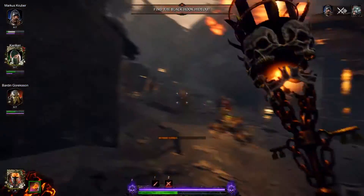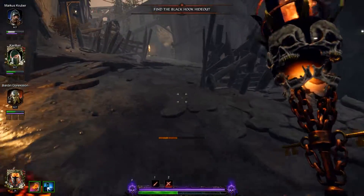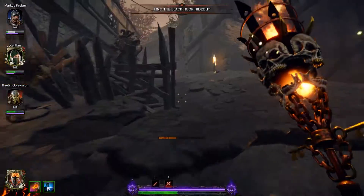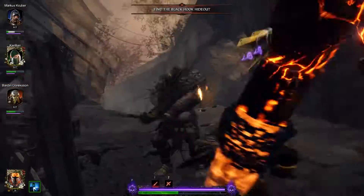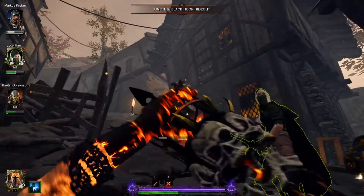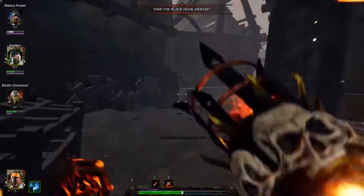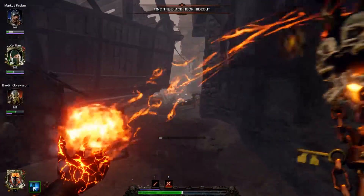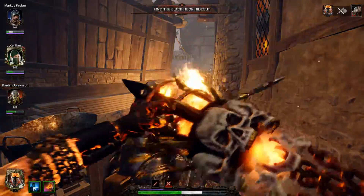I tend to use the charge attack on warpfire throwers — you don't really need to, but it's nice for that extra flinch. Even if you miss them, you're probably gonna get a pretty solid flinch on them. It's definitely a weapon I like for taking out specials. And if you've got a nice corridor, it's an extremely good staff for holding a horde back.